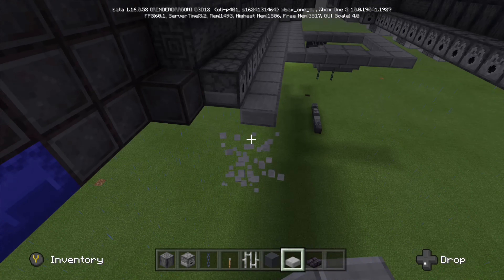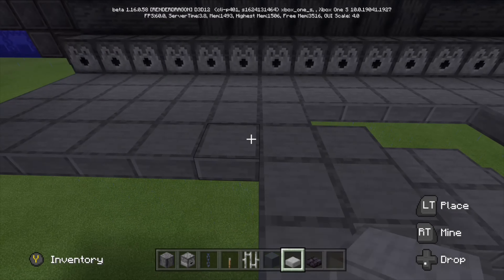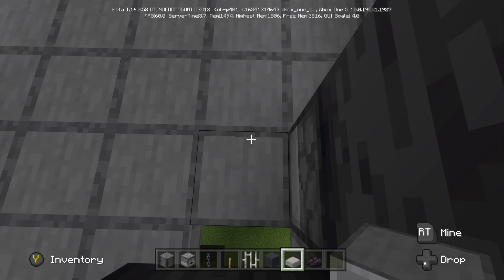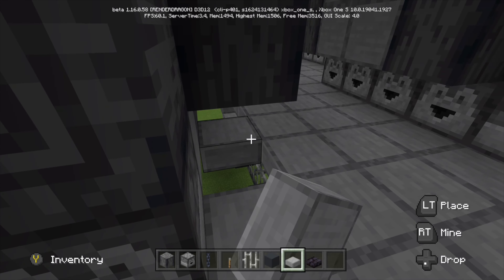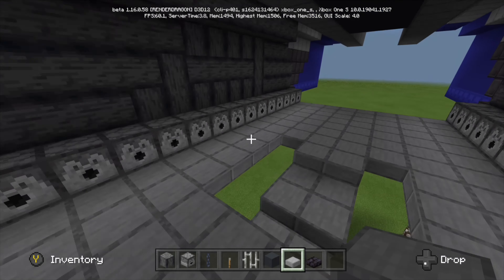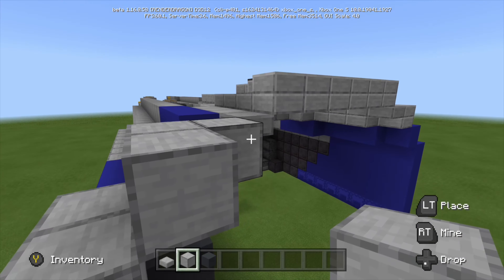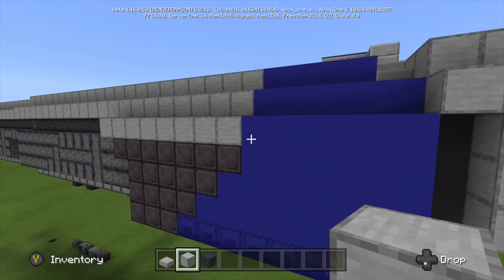From there I'm bringing slabs underneath to create the flooring for the Mantis. The whole floor is now covered in slabs — I've missed a couple of spots but I'll fill those in. This is what the overall flooring is going to look like inside, though I'll change it up when I start doing the interior and compare it to the ship from Star Wars Jedi: Fallen Order.